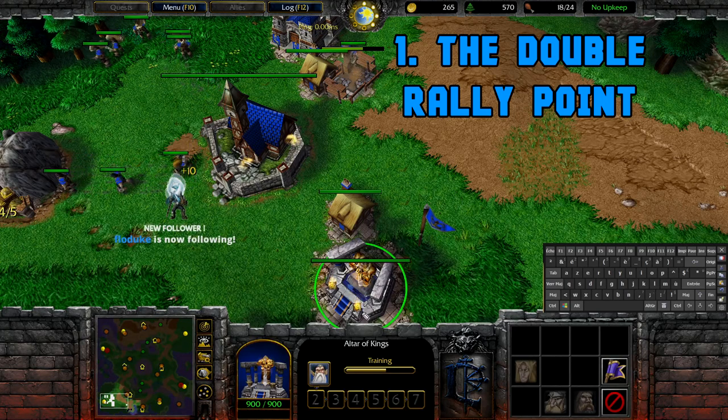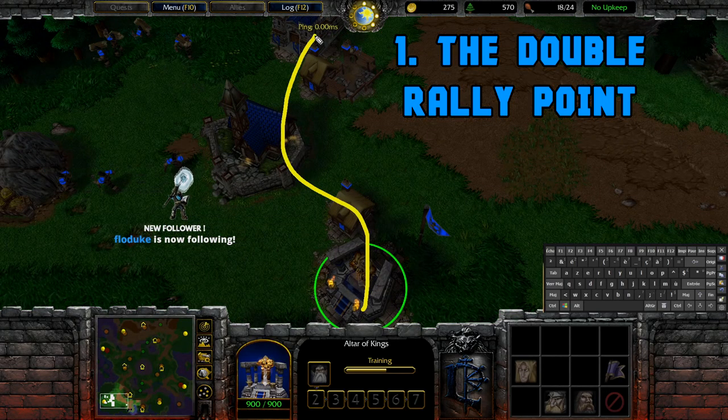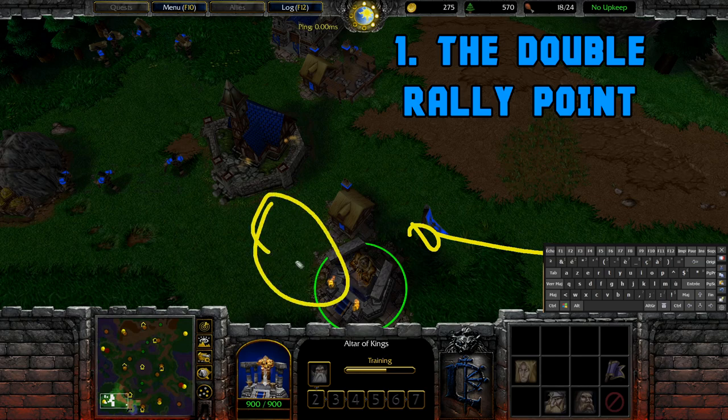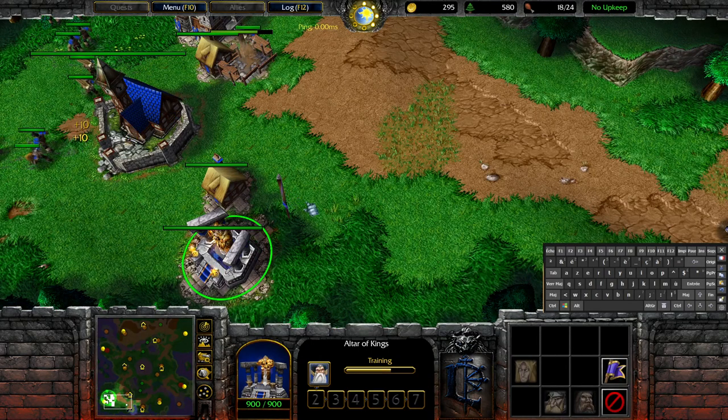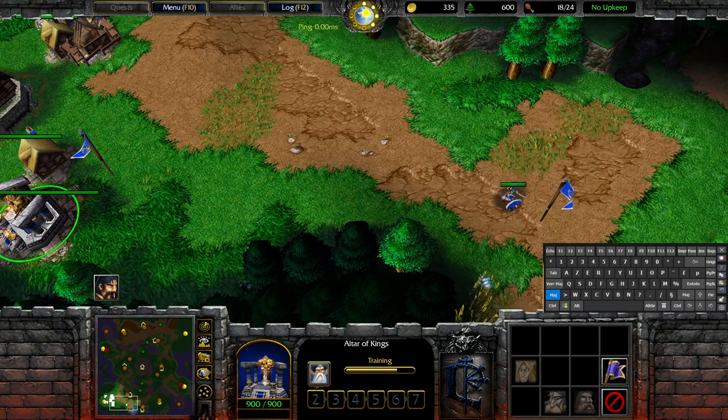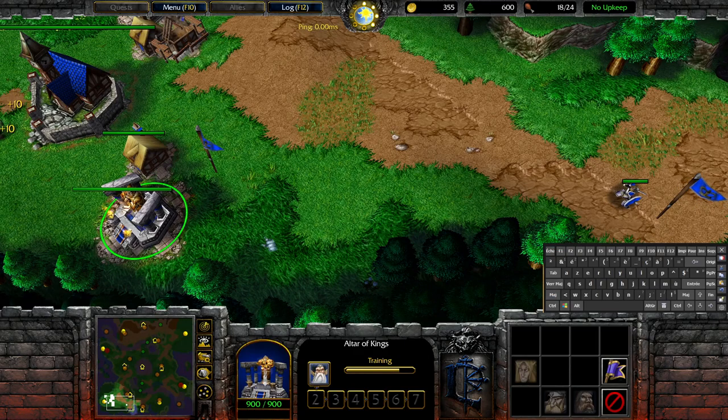First, I have a base that's entirely closed and I'm gonna want to set a double rally point outside of my base to make sure that the hero comes here and then heads in this direction. If I would just rally anywhere on the map, there is a chance my hero could come out on the inside — I don't want that to happen. I'm gonna right-click here and, as you can see on the keyboard, I'm keeping Shift pressed and I'm gonna right-click here, and this creates a double rally point.